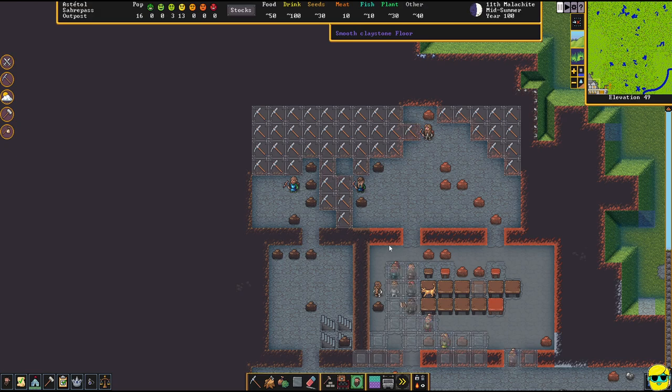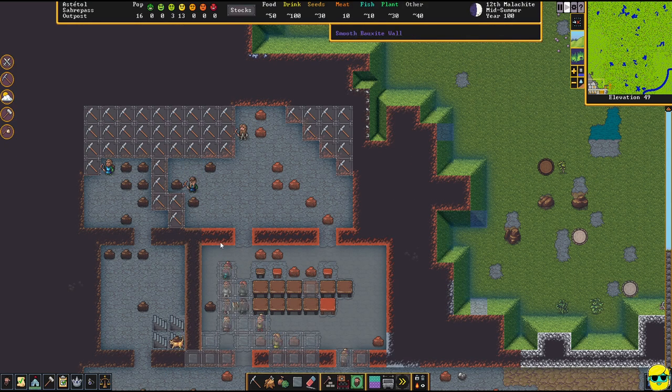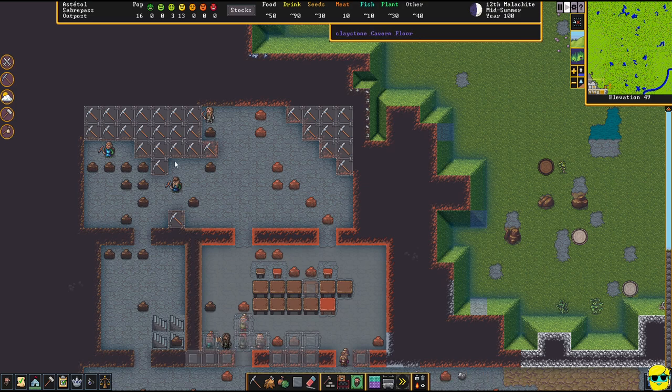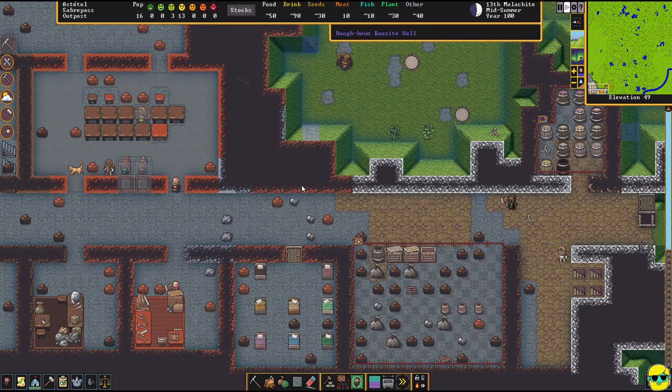Look at this flooring — we are smoothing it and you can see how it changes the appearance when smoothed. Even the walls look noticeably different once smoothed. The miners are carving this out and once done we'll make it a giant stone stockpile, though stone stockpiles are kind of annoying because they fill up so quickly.